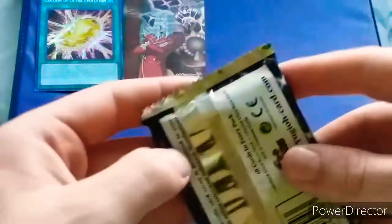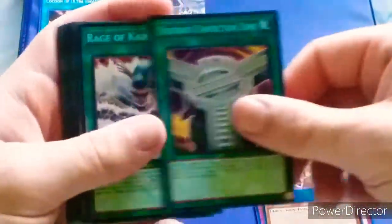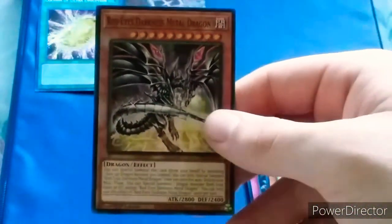We got the pack. Let's dig right on into it. Honestly, really hoping I pull one of the new alt arts — Toon Dark Magician. Angecure Wyvern, Emergency Roid Call, Proton Blast, Toon Mermaid, Connection Zone, Rage of Cution, Return of the Red Eyes, Toon Buster Blader. Ooh, there it is — Red Eyes Darkness Metal Dragon, the new alt art reprint.